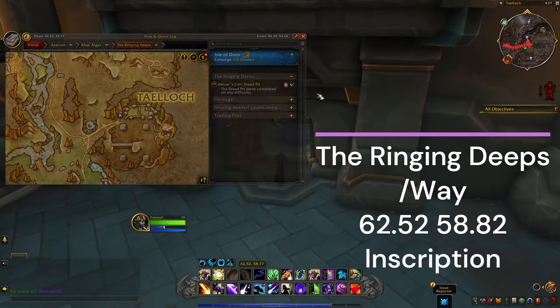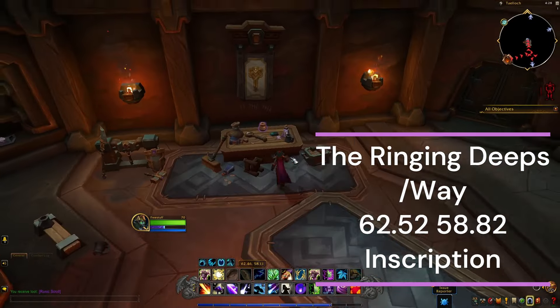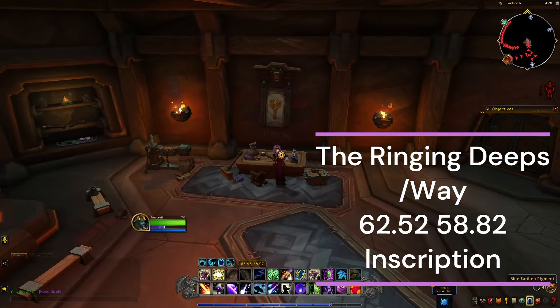Number four: make your way into this building and you're going to be picking up this lovely pot over here — the Blue Earthen Pigment.